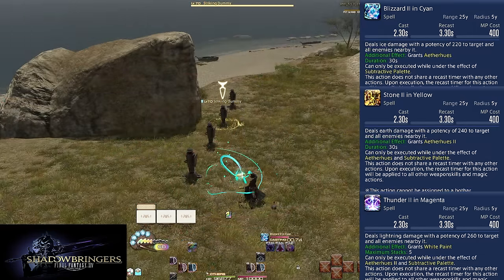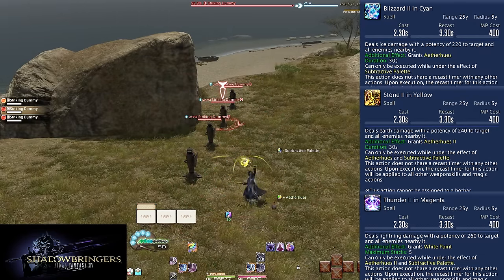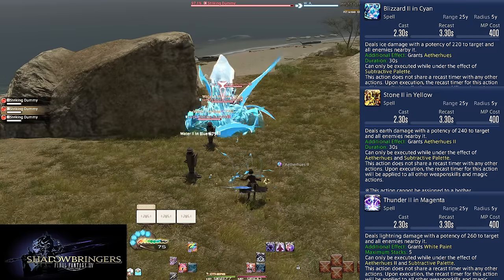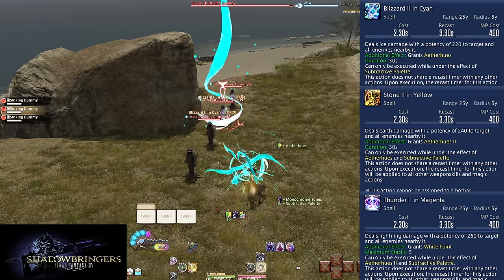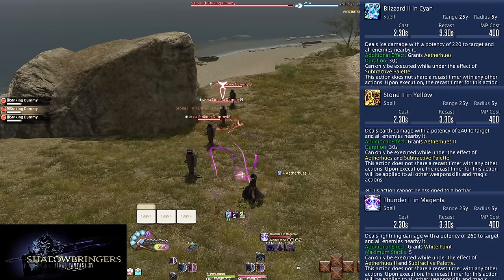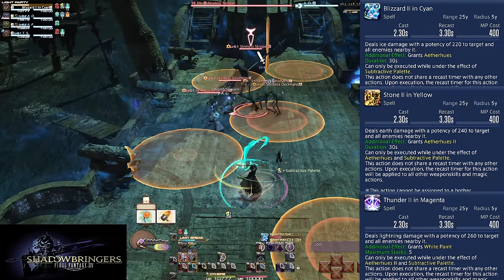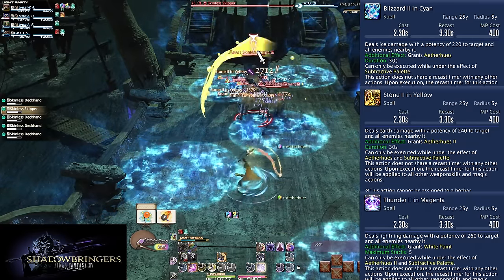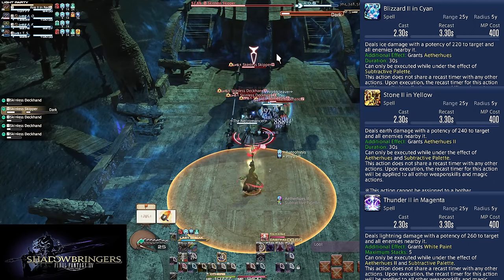Level 60 AoE versions: Blizzard 2 in Cyan, Stone 2 in Yellow, and Thunder 2 in Magenta. Much like the level 2 spells of your base combo, these are the AoE versions of Subtractive Palette skills, with the same 5-yard range, doing 220, 240, and 260 potency to all enemies hit respectively. Looking at these numbers, these are actually better on as few as 3 enemies, however this will not remain true as you level up. I would recommend treating these as also only stronger on 4 or more enemies, even before that is technically true.